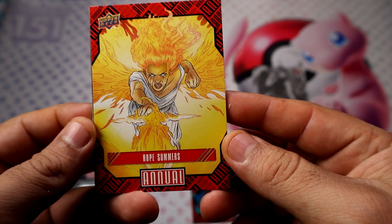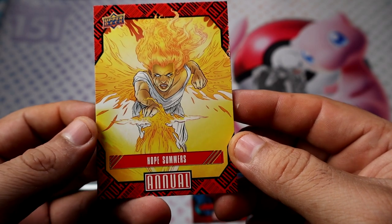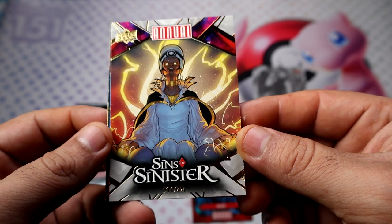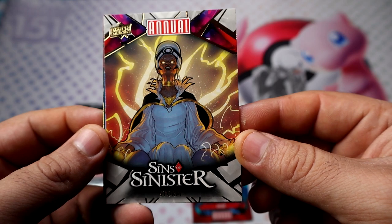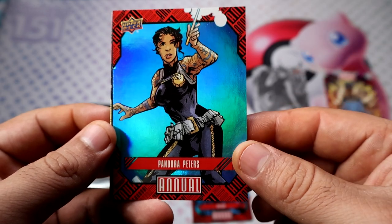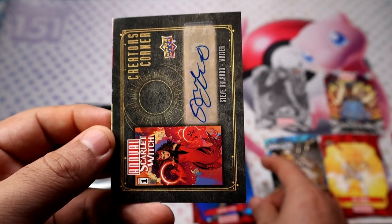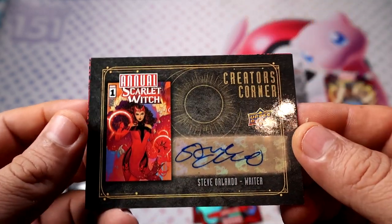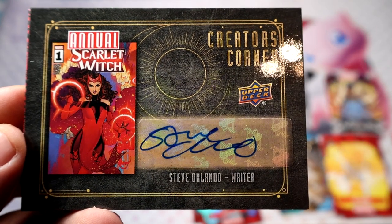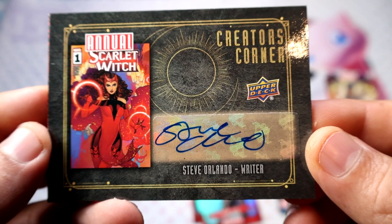There's Hope Summers on the base — pretty nice. Scenes of Sinister, Storm again, and Pandora Peters on the blue. I think I did get her on the blue before as well. Oh no way — we pull an autograph! We pull an autograph! We did leave the best blaster for last!